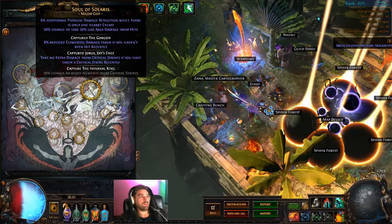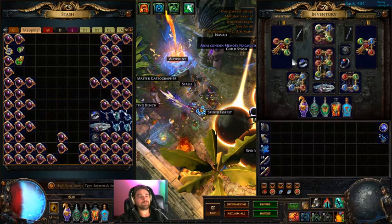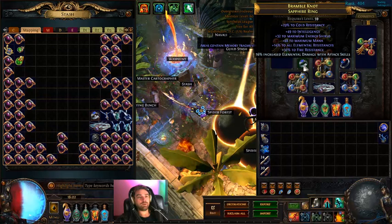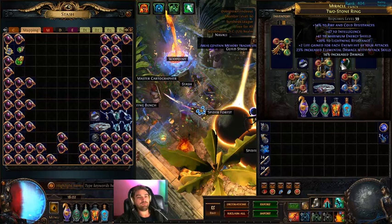That stun avoidance enchant is what enables us to pick up Soul of Solaris — take no extra damage from critical strikes if you've taken a critical strike recently, meaning you can't get double-crit and basically feel like a one-shot. So we want stun avoidance somewhere other than the Pantheon. Rings are pretty straightforward: Intelligence, Energy Shield, resistances, weapon elemental damage on one; Intelligence, Energy Shield, resistances, elemental damage, and global increased damage on the other.